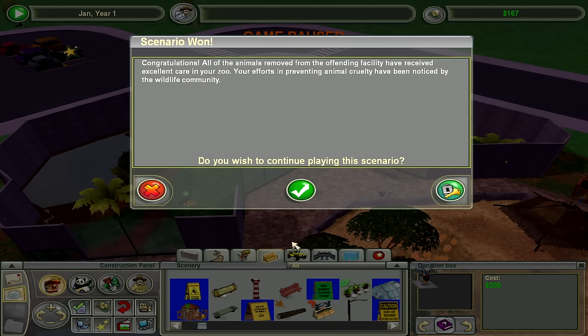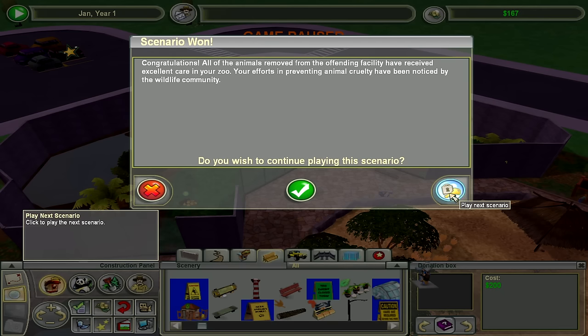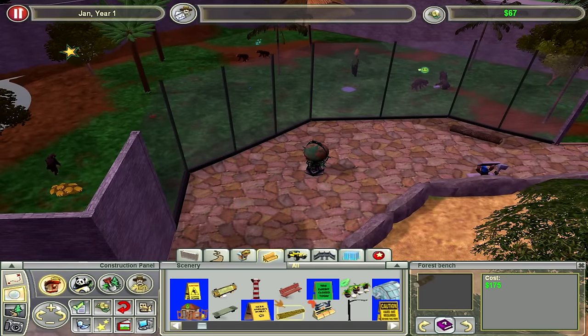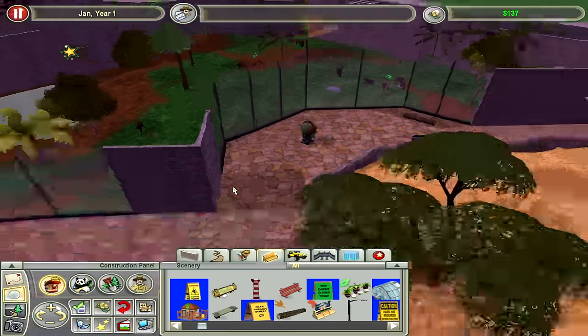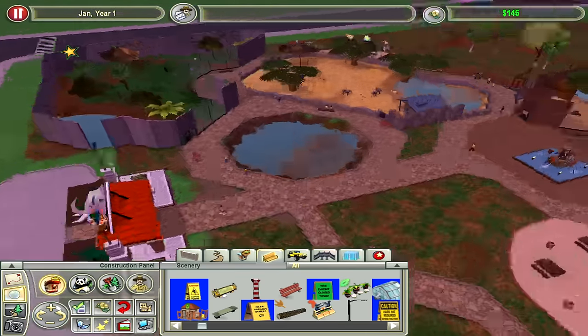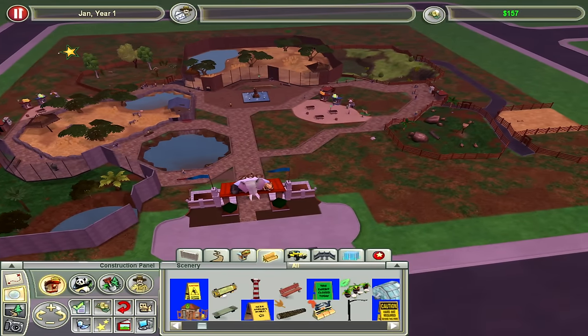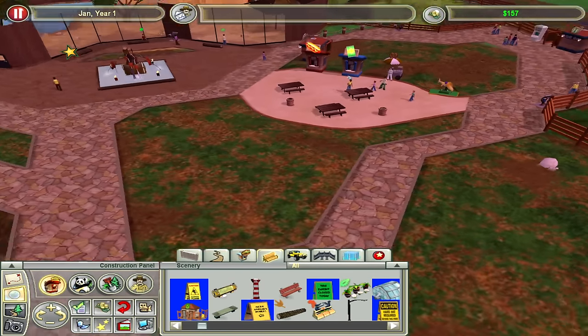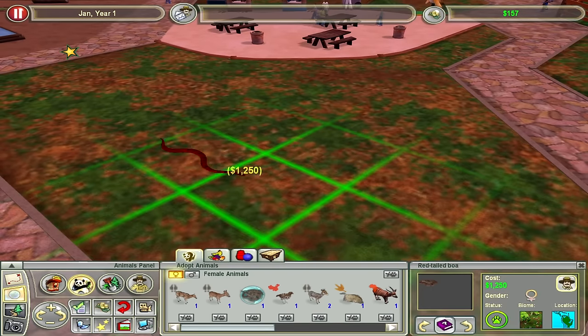I did not expect to win this in one episode. I mean, I'm gonna keep playing cause I'm invested in my zoo. All I had to do was make these chimpanzees happy. I can turn this into a five-star zoo — we need like one more exhibit right here, maybe a small one.